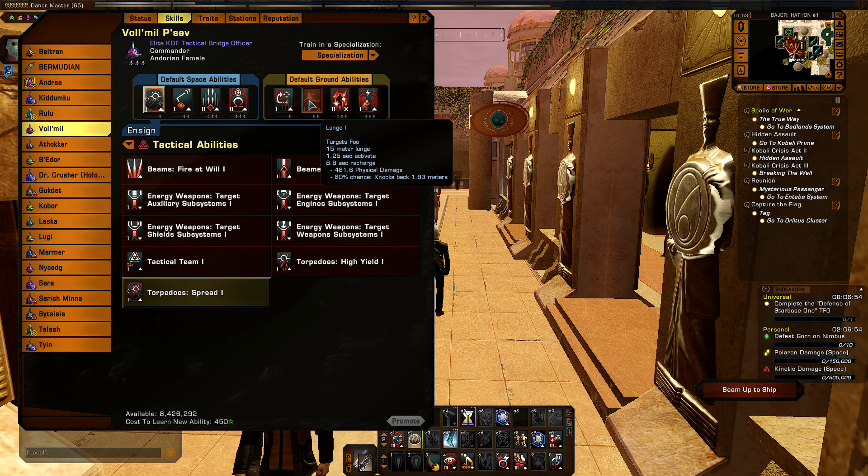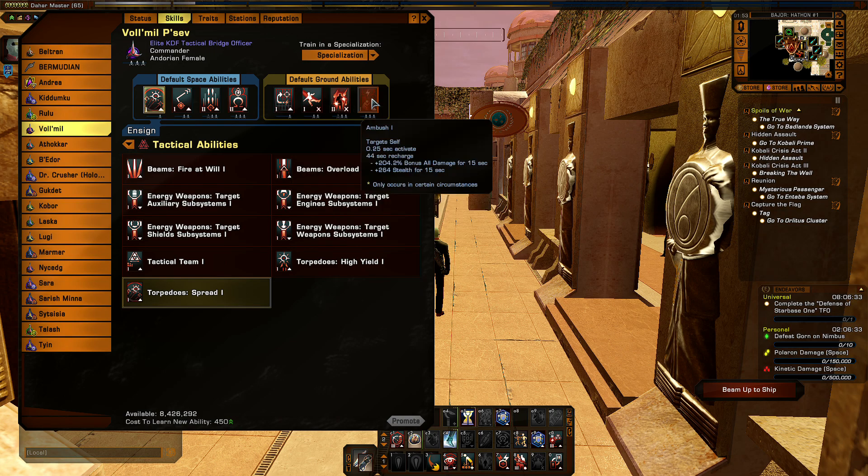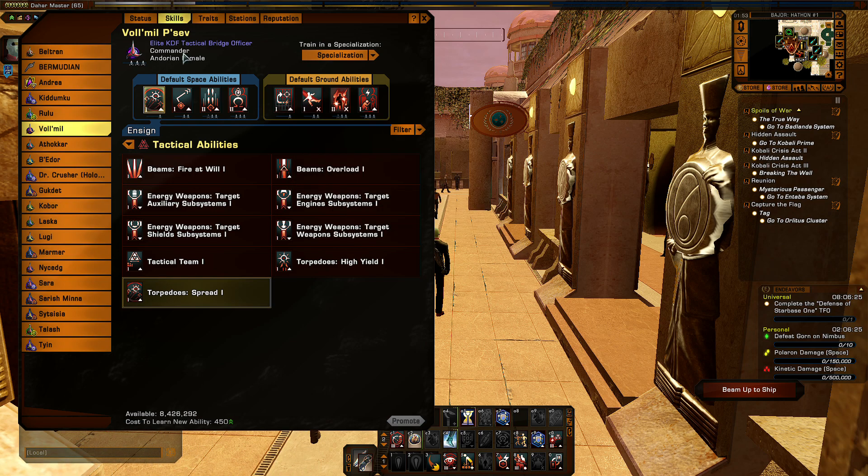It's just about which order the AI randomly chooses to use the abilities in. The AIs are dumb — they will spam abilities just because those abilities exist. So give them abilities that you don't mind if they spam incessantly. Battle Strategies and Ambush are great examples of that.